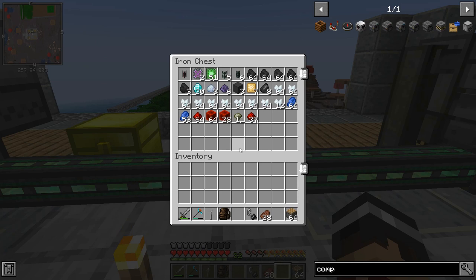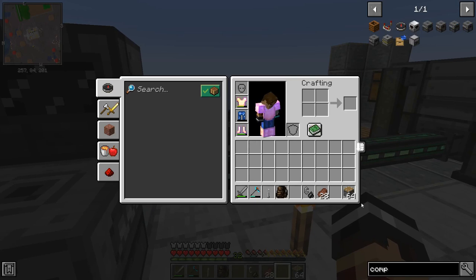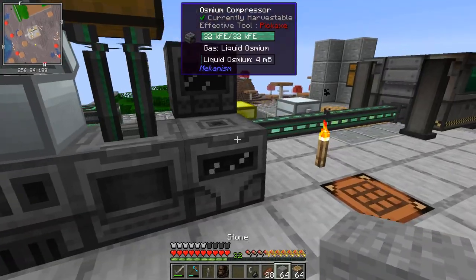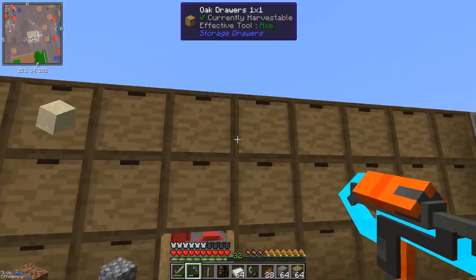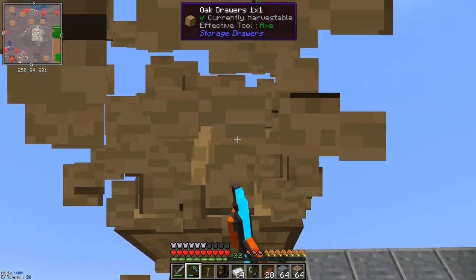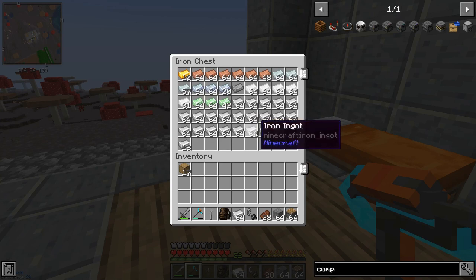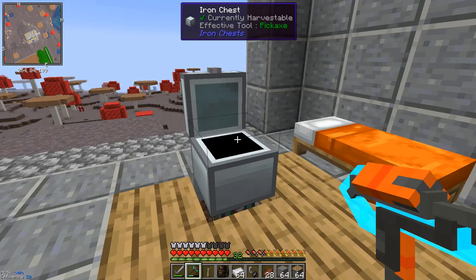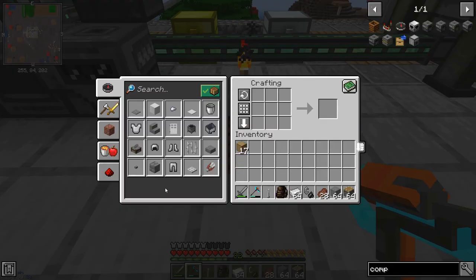We can put sand in one and gravel in another. Now for all the ingots and processed ores, there's another type of drawer — the compacting drawer — which is made from normal drawers, stone pistons, and a bit of iron. What these do is store items simultaneously as ingots, nuggets, and blocks if they can be crafted between those forms. So rather than grabbing ingots and crafting them into what you need, you can just pick out whichever form you want directly from the compacting drawer.